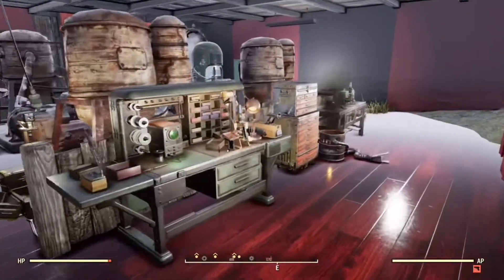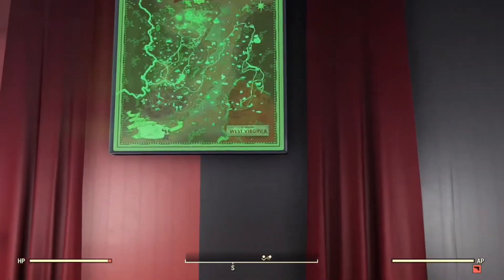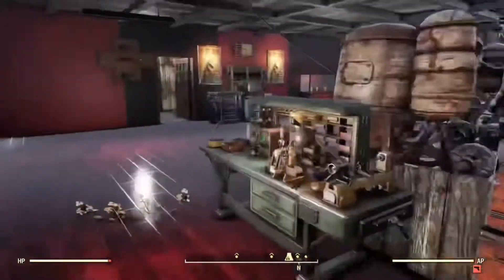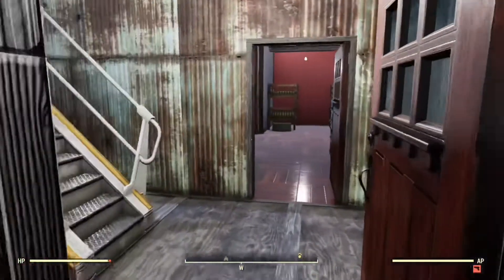Over here I've still got more workbenches and tool boxes. I also have a map of the planet as well. So that's it for this room — let's go on to the next room, which is the living quarters for the stormtroopers.